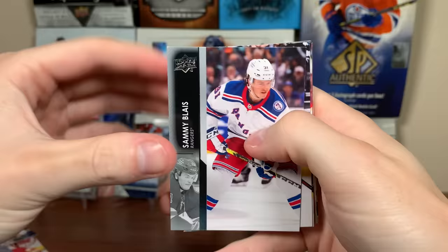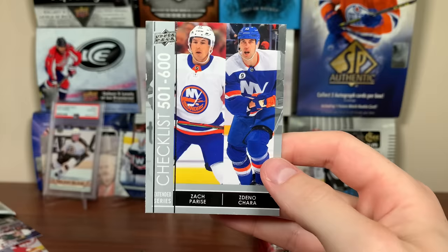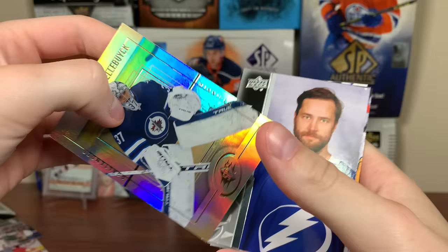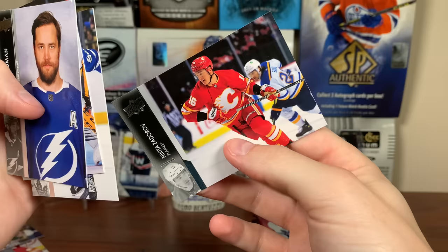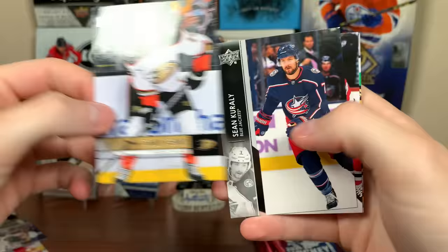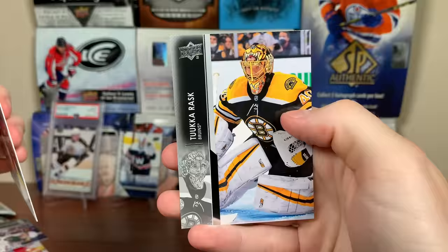Next pack: Sammy Blais, Ryan Dzingel, Sam Reinhart, Ian Cole. Evan Rodrigues UD Canvas — nice picture there. Had a hot start to the year but cooled off. Yakov Trenin, Eric Haula. There's a checklist with Parisi and Chara — that's 501 to 600. Derek Stepan just got a PTO. Alex Wennberg, Zach Hyman. Connor Hellebuyck — so this is the 99-2000 Retro this year. Victor Hedman, David Rittich, Michael Bunting, and Nikita Zadorov. Still don't know why Bunting has a Canvas Young Guns with the Leafs when he has a rookie card in 2021. Alex Chiasson, Ryan Ellis, Riley Sheahan, Vinnie Hinostroza, Troy Terry 607. We got Sean Corrales — good to see him have cards. Probably one of his last cards there. So there's a Tuukka Rask — he's now retired.